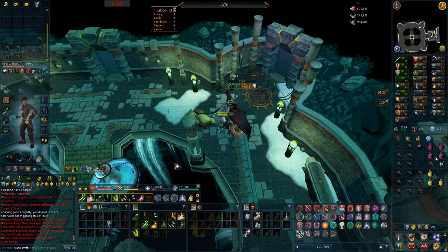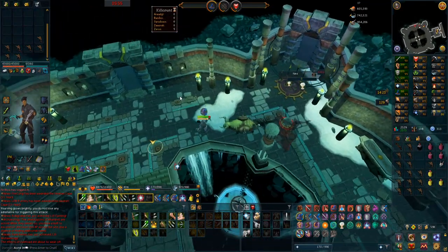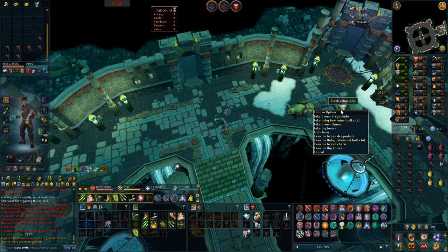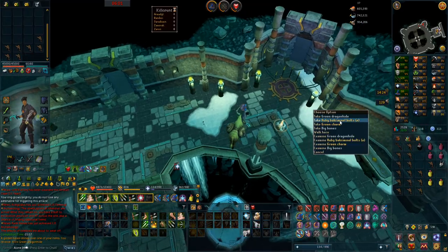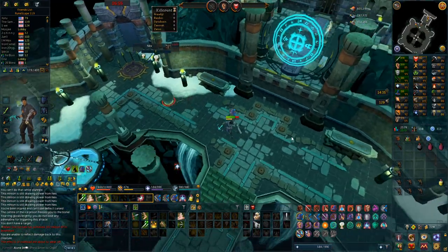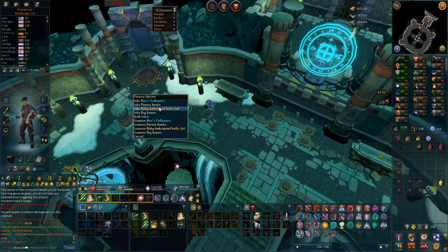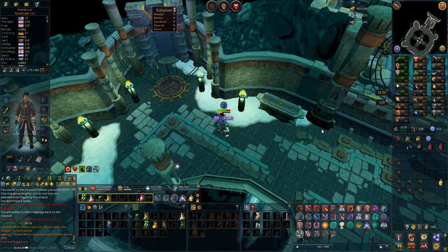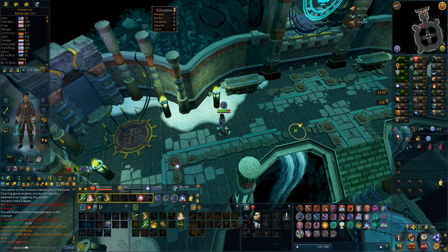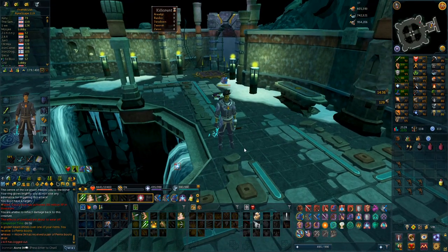On this kill I managed to get the ceremonial helmet from one of the minions inside the room. Second to last kill gives some green dragonhides. And for the last kill we get Pernix boots — ranged boots, and that's actually a straight upgrade. I had Armadill boots only, tier 70. Now I have tier 80 ranged boots. Very nice.